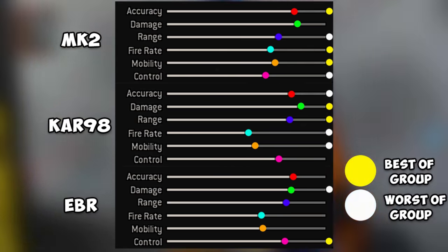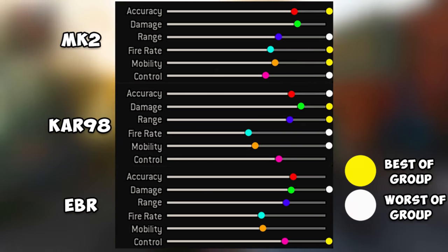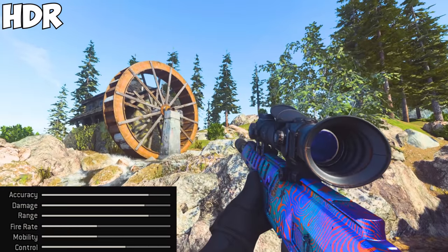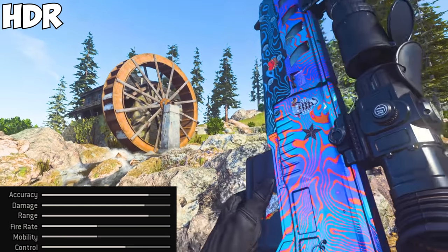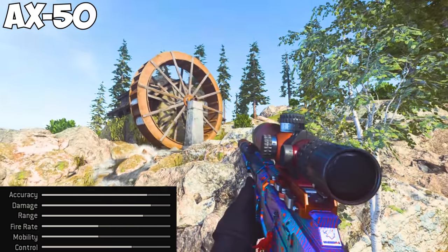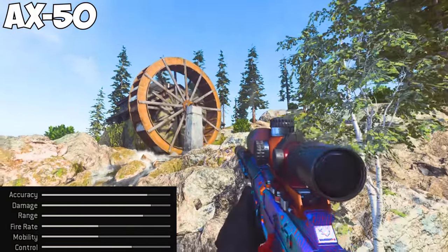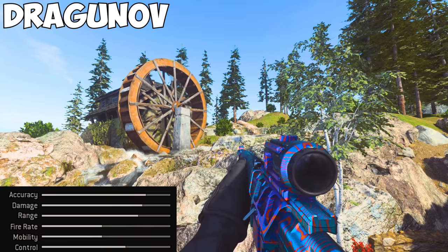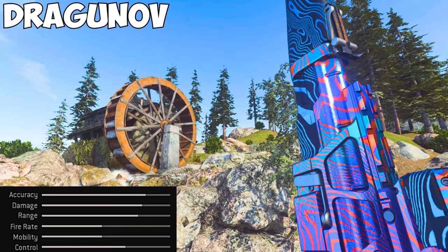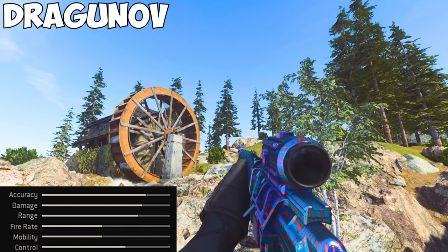I went ahead and made the gun stats easier to read, and added a yellow dot to display the best stat, as well as a white dot displaying the worst stat. If you need time to look through this, go ahead and pause the video now. The HDR is the best sniper at long range and my personal favorite for Warzone. It is also the most accurate, but the slowest to move with and shoot. The AX-50 is the most balanced of the snipers and feels the most like a COD sniper — also the most fun for trick shots. The Dragunov is a semi-automatic sniper rifle, the worst gun in the game and one of the most annoying to complete. It has the best fire rate and mobility of all the snipers, but also — and I kid you not — the worst stats in all of their categories.